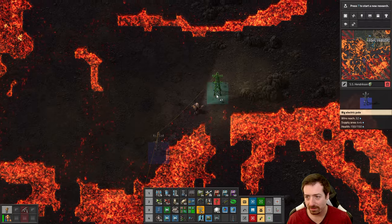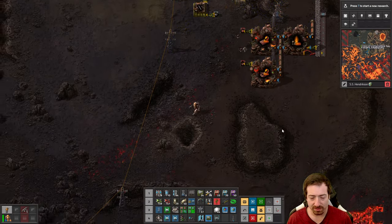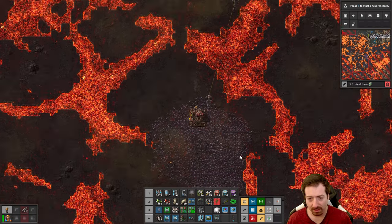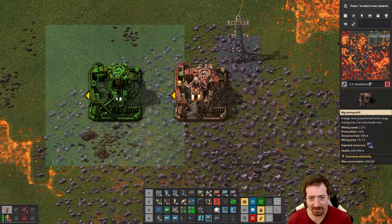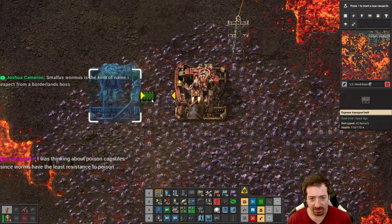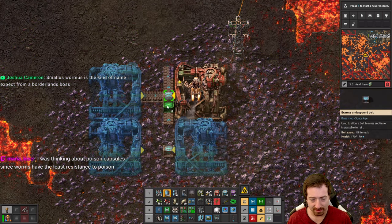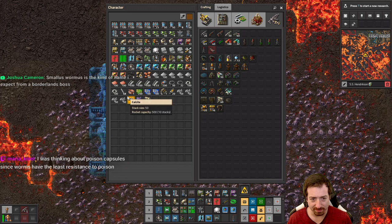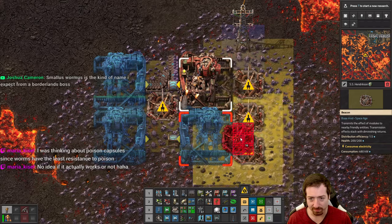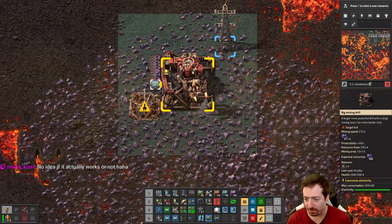Let's get big power poles attached to the base. What I need is more exoskeletons now that we have all this space. Oh, we're doing it — we have a big drill! Look at all this space, so cool. Now we can easily beacon — I'm just thinking about how we're going to want to do this. You can use stacking like this, and then we can fit beacons in the middle without even doing anything difficult. We can put beacons behind them and still have full coverage.